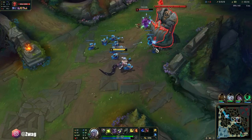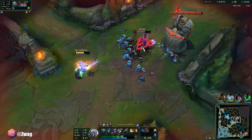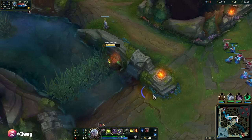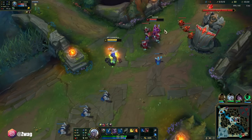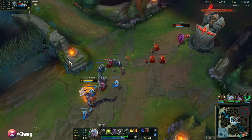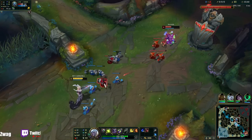Watch out for Ivern gank. Ward up here. We've got most of his corrupting potion and now he's quite low. Fizz is a little tricky to kill because he's going to jump away, but if we catch him in our W he can't use his jump.